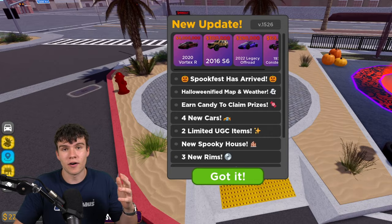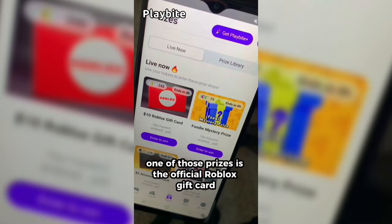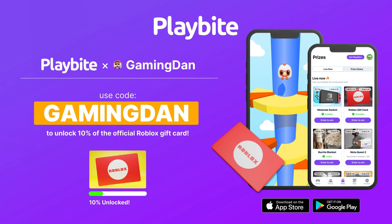If you are ever in need of Robux, go ahead and download this app called Playbyte. It's like an arcade on your phone — you can play fun games and win prizes, including official Roblox gift cards, electronics, snacks, and cool fidget toys. Download Playbyte today via the link below, and use code GamingDan to be 10% of the way to earning your first $10 Robux gift card.